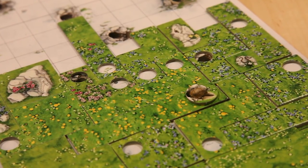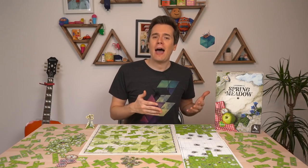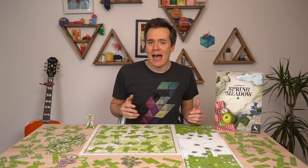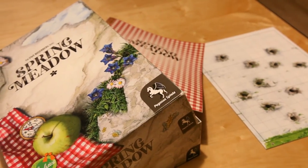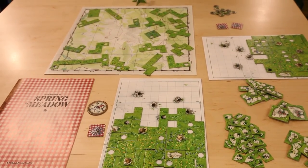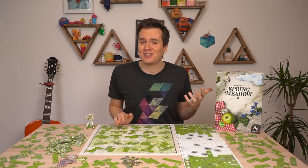I managed eight holes in my first ever game and won by a landslide. You know how in The Simpsons they appeal to the kids with silly jokes, but keep the adults happy with jokes that the kids don't understand? Spring Meadow is also playing at two levels. The superficial puzzle work is keeping the kids entertained, but the adults are more interested in touching holes.